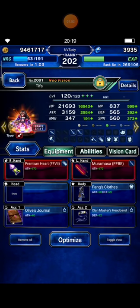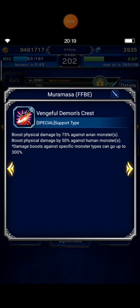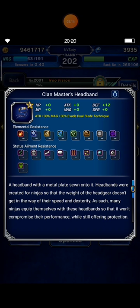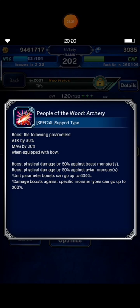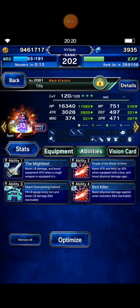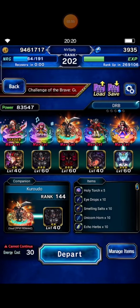I bring Steadfast Soldier Machina to fully fill the LB gauge in one turn. I bring Tifa with her gear and materia in brave shift mode with Muramasa, of course, because this katana has innate human killer by 50%. I use the TMR accessory from Ziraya which lets Tifa wield katanas, and the TMR from Blue Sky Bell which boosts damage against avian and bird. Her total stats: avian 300%, human killer 250%, and LB damage boost 200% — wow!